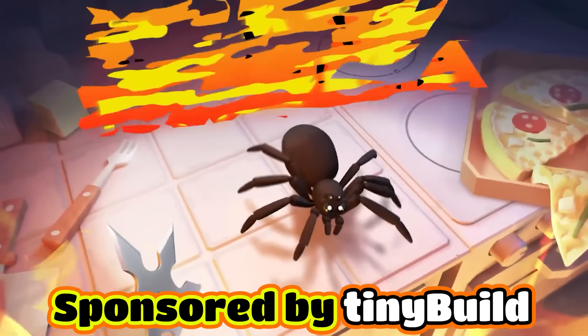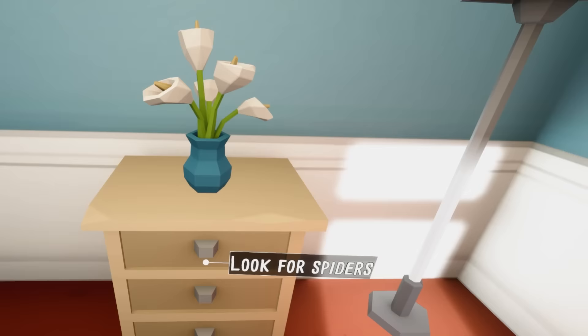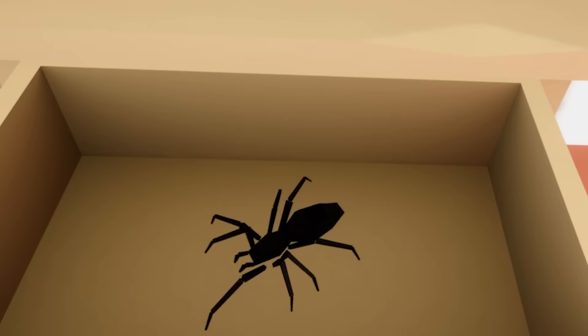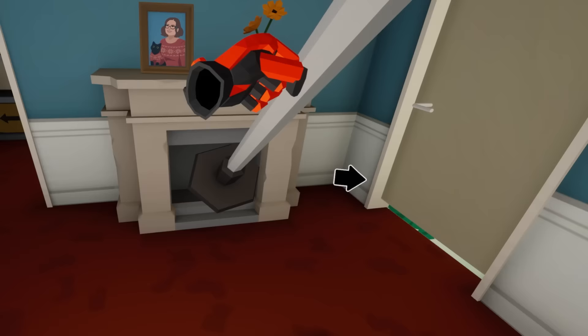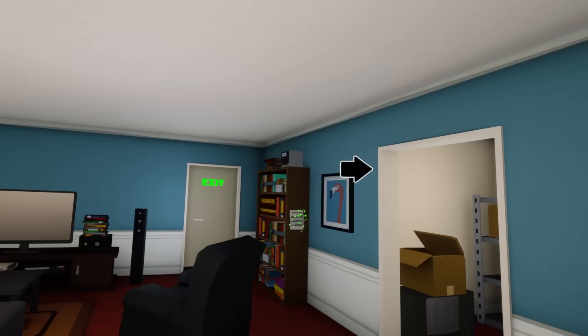This video is sponsored by Tiny Build. Oh look at these kitty cats up here! I just heard something inside my drawer — let's open this up. Oh there's a spider! Take this, you jerk! Oh no, there it is, it's going under my door. Let's grab this lamp, we gotta take this thing out. Three, two, one — oh we got it!